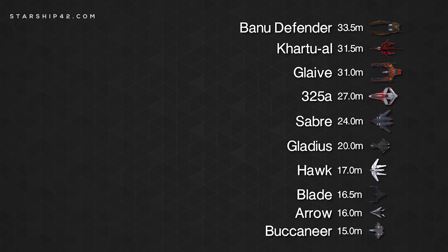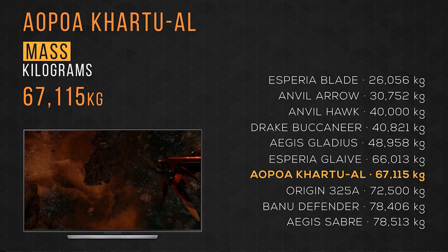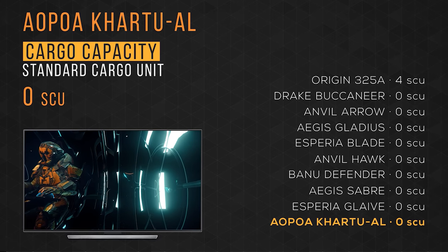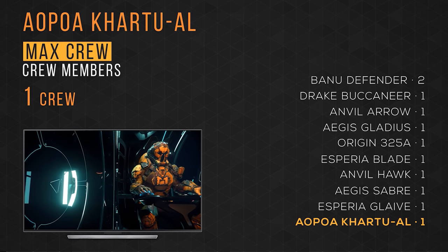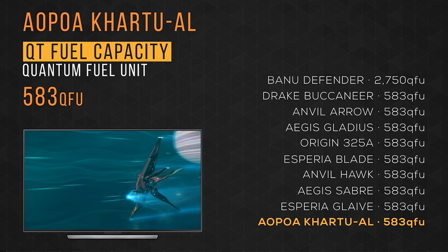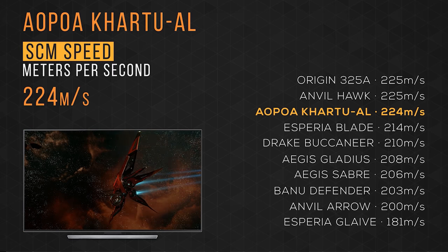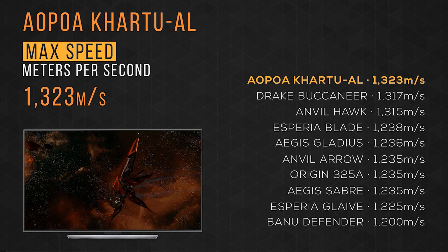Now let's see how it compares to other ships you might be considering. I've selected 10 ships — some light fighters and some alien light and medium fighters. The Google Sheet document with the data is linked in the description. The Aopoa Kaltuel weighs in at over 67,000 kg, taking 7th place. It fits in at 31.5 meters in length, taking 9th place. It has zero SCU of cargo, an SCM speed of 224 meters per second taking 3rd place, and a max speed of 1,323 m/s taking 1st place.